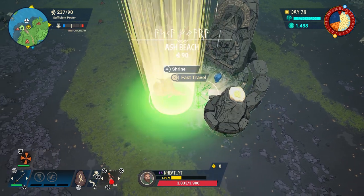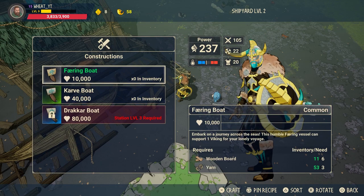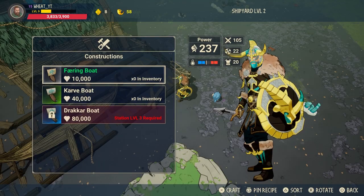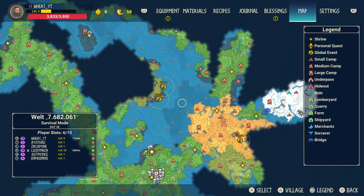This video will be a bit on the longer side mainly because I've got to show you where A to B is. First of all, you want to try and find a shipping yard, and once you find one you need to make sure you build one of these boats. They're very easy to build — I think you only need wool and wooden planks.